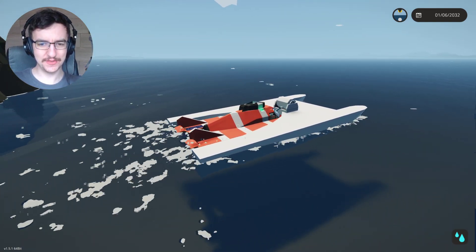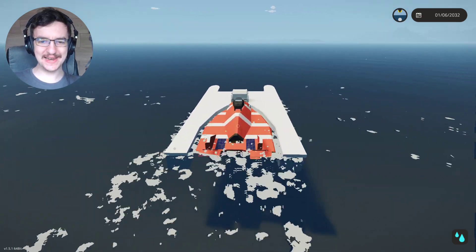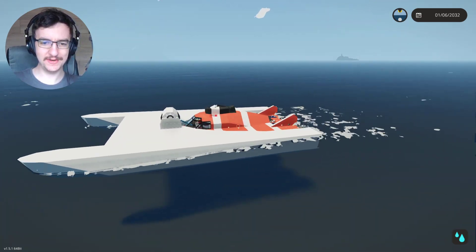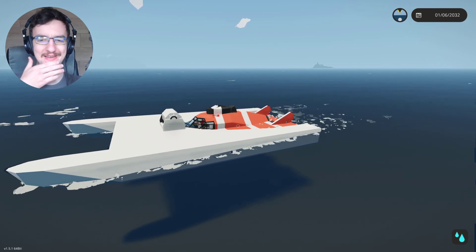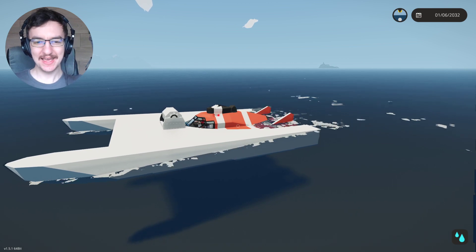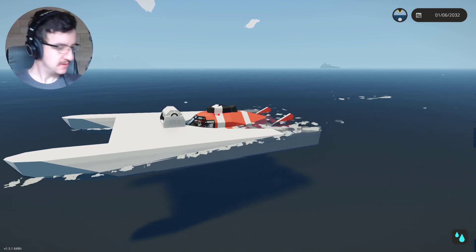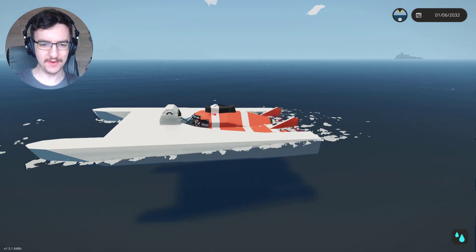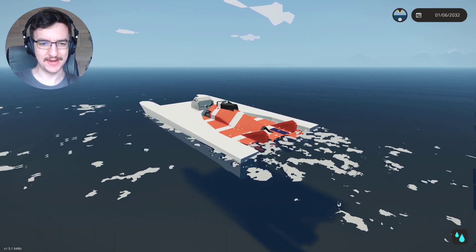So if we are attached to the actual thing, all it needs is an engine. It doesn't actually need a bridge, because we can actually just push it around using the submarine's motor, which is excellent. So I think we'll actually leave that like that — I think that's a pretty good idea.